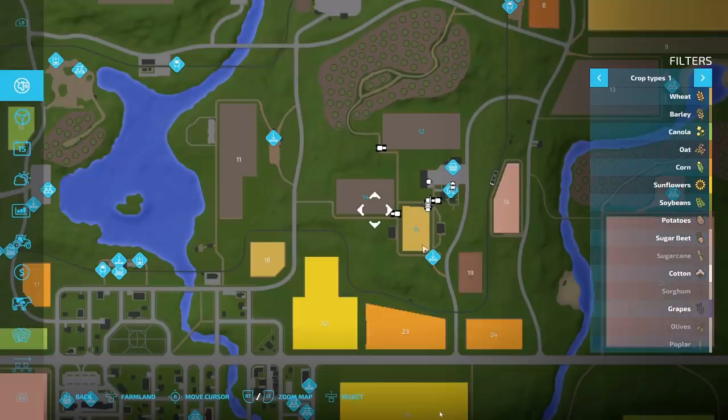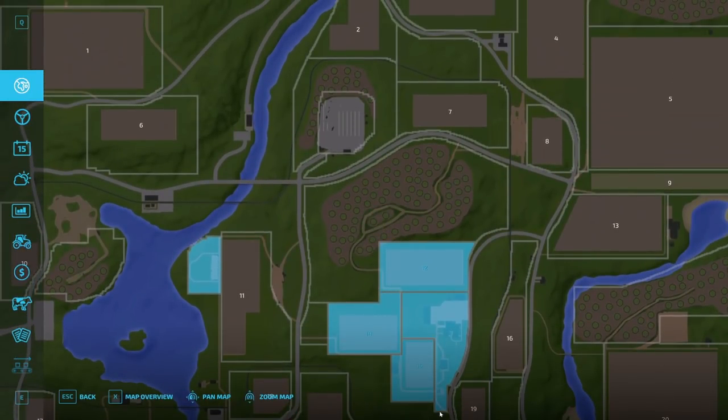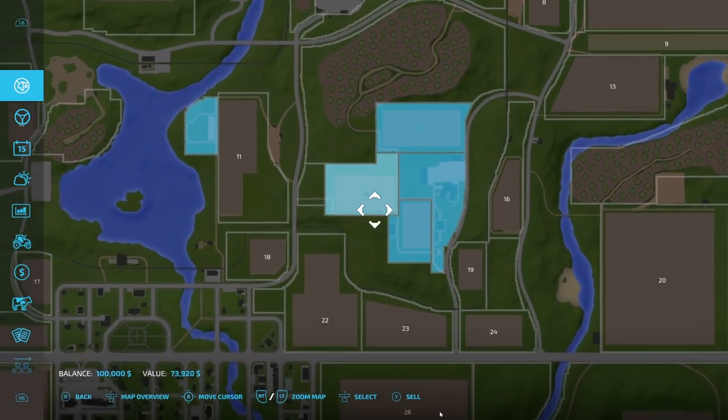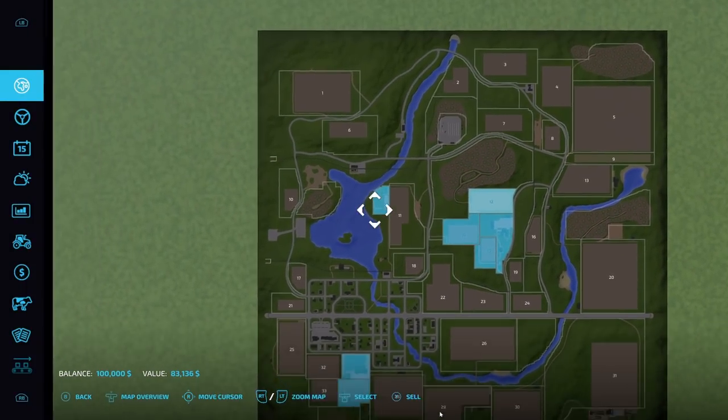You should start off with three fields. You start with fields 14, 15, and 12. And there is the map right there.